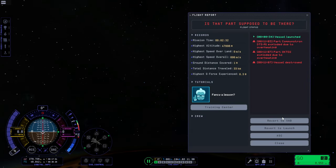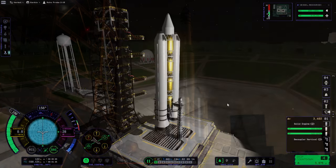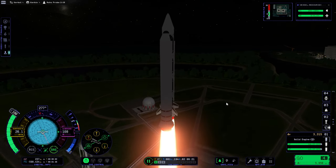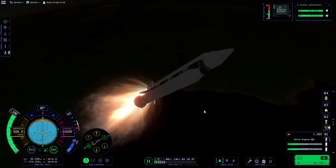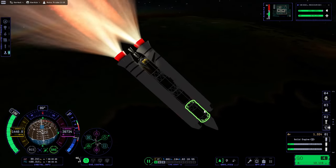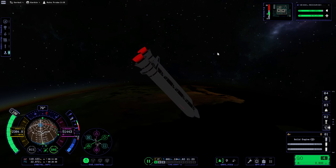I have a theory that the payload fairing release might trigger the heat stuff, and if we keep the payload fairing on, it won't overheat. We're just gonna launch the same thing over again. I still should have put more solar panels but it'll probably be alright. I thought we had an overheat indicator but there's just a glint of red there. This time I've got to be more decisive. Let's hang on to that fairing and see what happens.